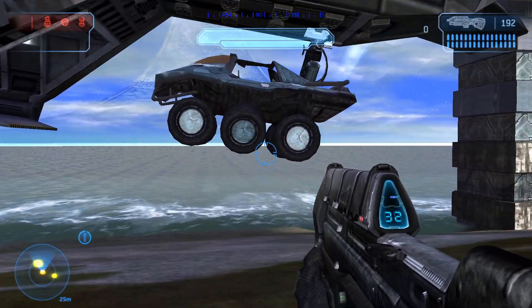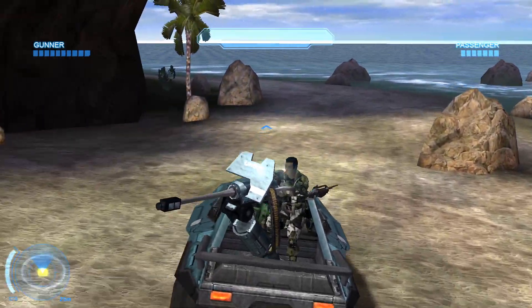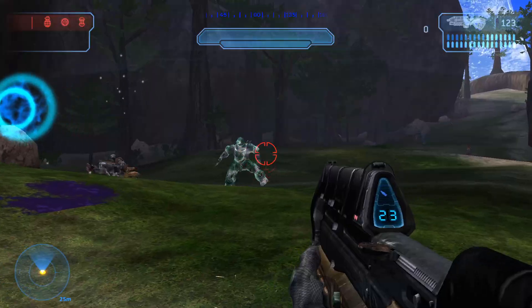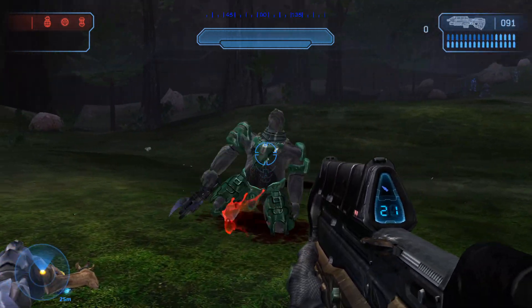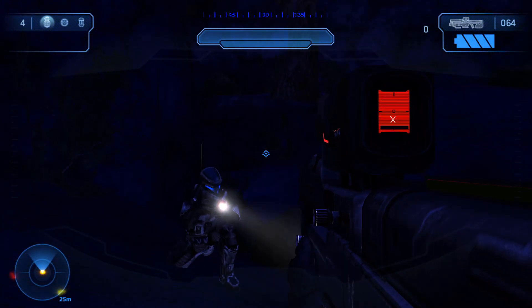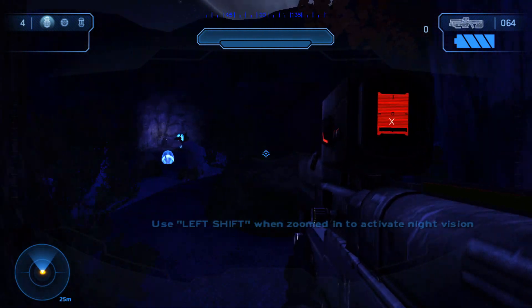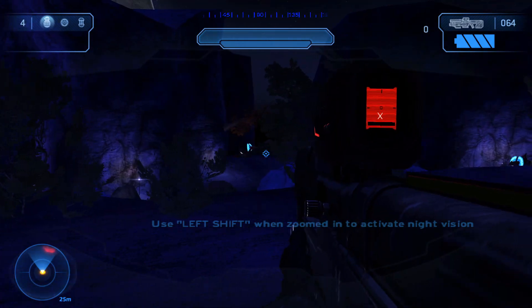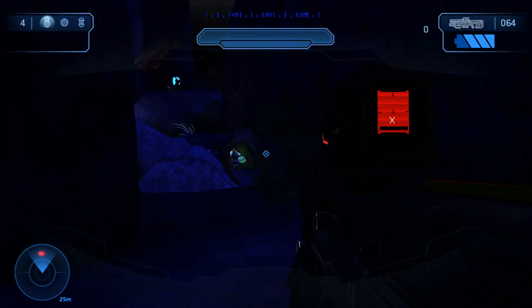Even vehicle models are different — some Warthogs now have six wheels, three on either side, which is really cool. Brutes from Halo 2 and beyond are now in Halo Combat Evolved. You also have a squad of ODSTs with you now, as opposed to the original game where it was just Marines. They added a stronger bluish hue to the level, which creates a night-time aura — that stealth infiltration kind of vibe. It feels very alien, and there's Covenant everywhere, which adds to the atmosphere.